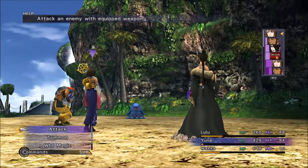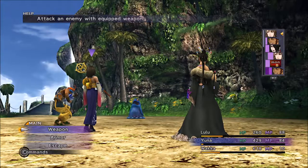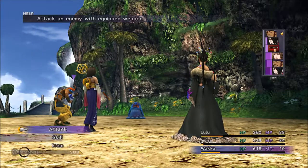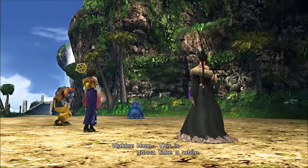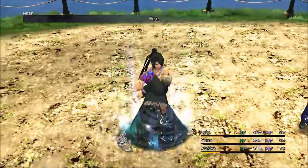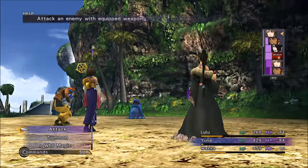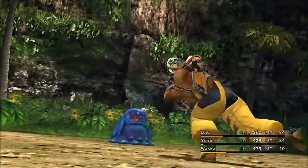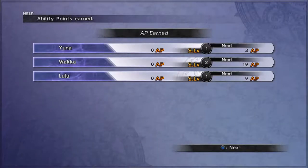This monster that we're fighting now is only weak against Magic. I thought at first it would be Fire because he's blue, but I think he's more weak against Thunder. Lulu keeps insisting she's the only one who can take it on, but if Wakka would hit it enough with that ball, it would take it out — or if you're a high-level character. The fight is over; I'm on a roll!